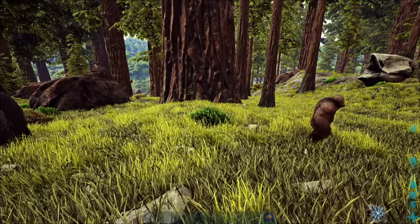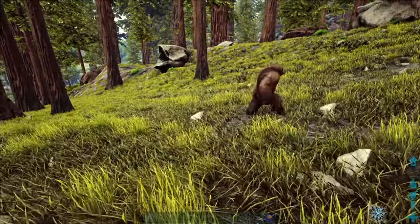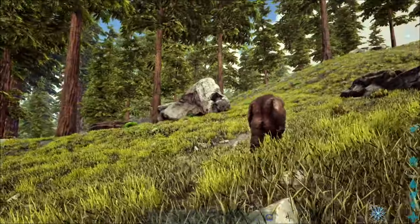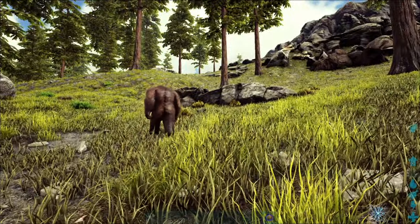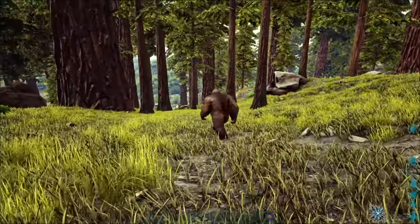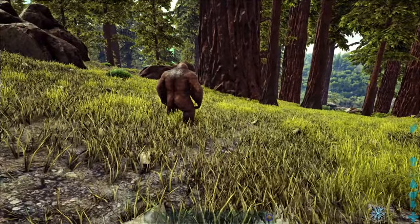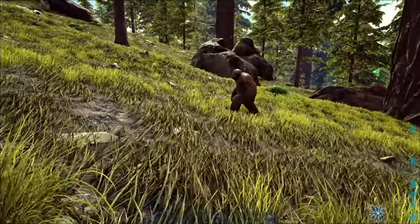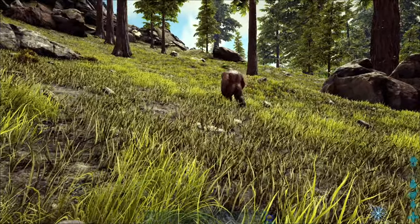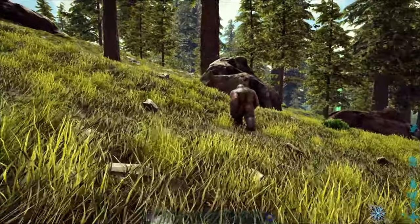The catch-all when doing this by yourself on foot is just to pay attention to the area around you — what's around you and what might attack you or the gorilla while you're trying to tame it. It's a fairly simple process. If you had a flyer you could pick it up, drop it in a box, and do this. If you aggro it, get out of render range — that's the end-all way to reset it.